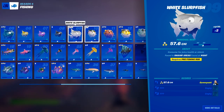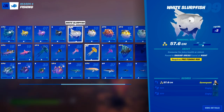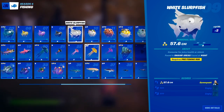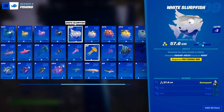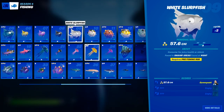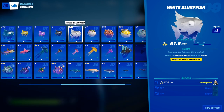Next up, we have the white slurp fish. The white slurp fish requires you to be in a swamp area — anywhere in Slurpy Swamp where the water is brownish and doesn't look like normal water. It needs to be caught at nighttime, so wait until it's night in your Battle Lab. It also requires the pro fishing rod. Just to summarize, it's basically just an upgraded fishing rod. So that is how you catch all of these slurp fish.